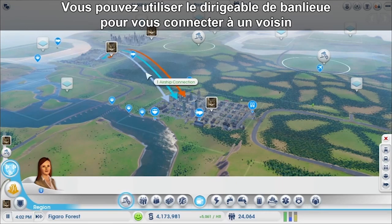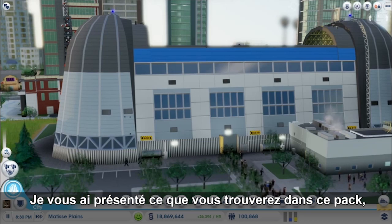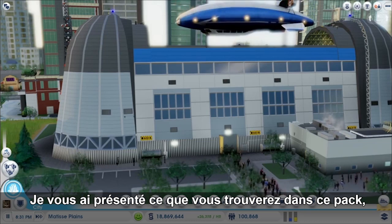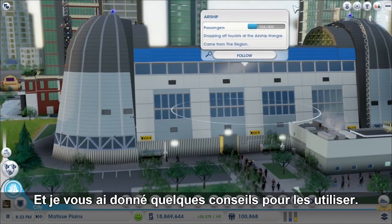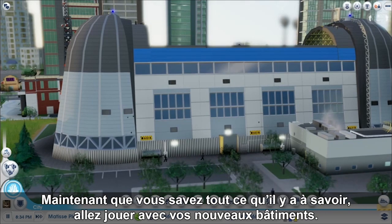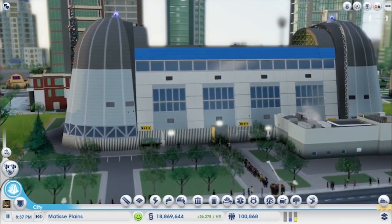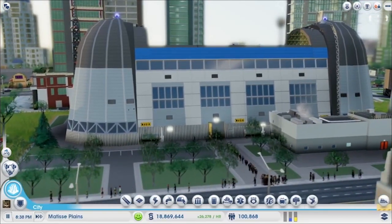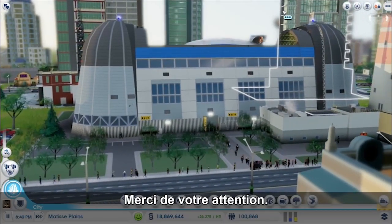You can use the Commuter Airship to connect to a neighbor that isn't connected to you by road. Alright, so I've gone over what you get in the Airships Pack, how the buildings work, and given you some tips on how to use them. Now that you know all about it, get out there and start playing with your new buildings. See you next time, Maxoids!